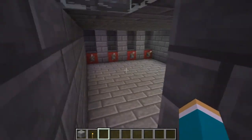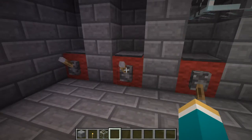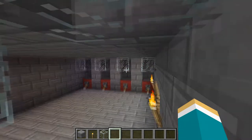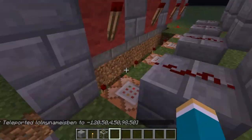You stand on here, and it closes this down. I'll flip these down to show you how this works. Pretty much everybody gets in, and once everybody's in, it teleports you off to your area. You can have it teleport you wherever you want using these command blocks.